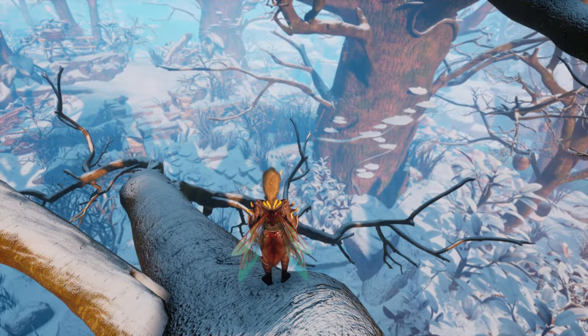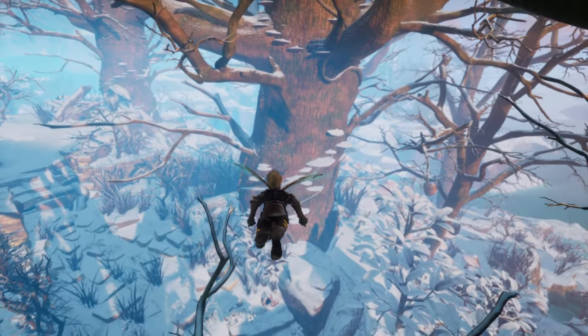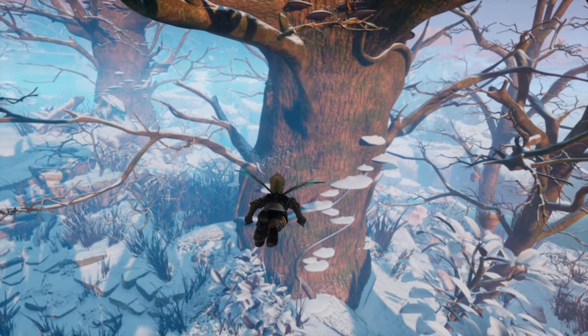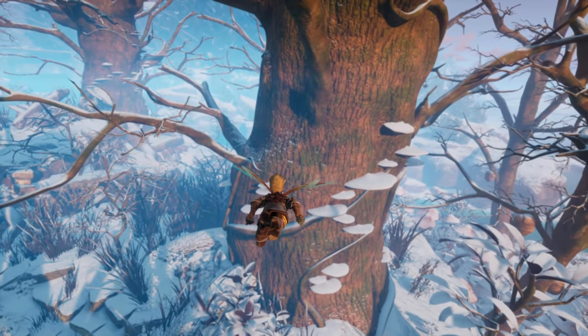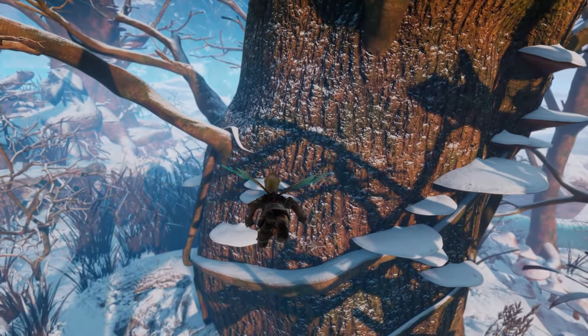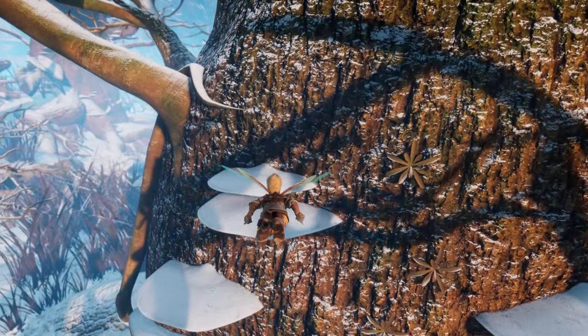A really cool feature in Smalland is indeed the ability to fly. Well, technically you don't fly as much as you glide, so you do slowly go down. Especially when your stamina runs out, you will gently flutter down to land. It is an awesome way to travel.